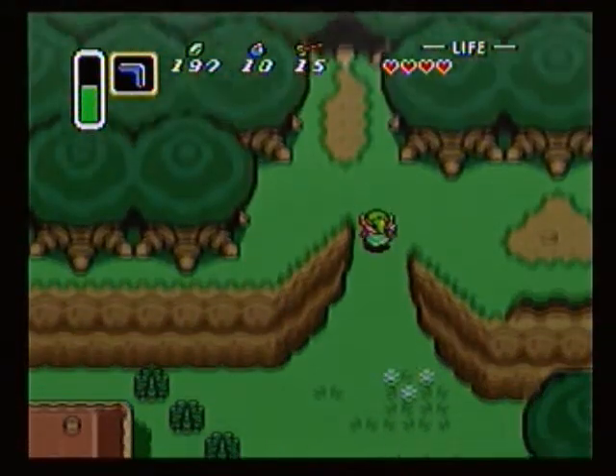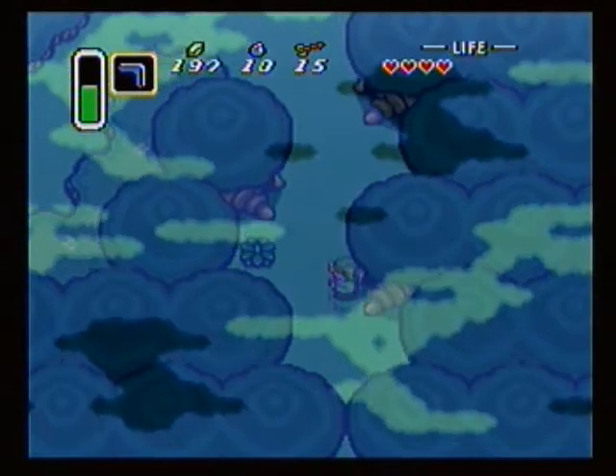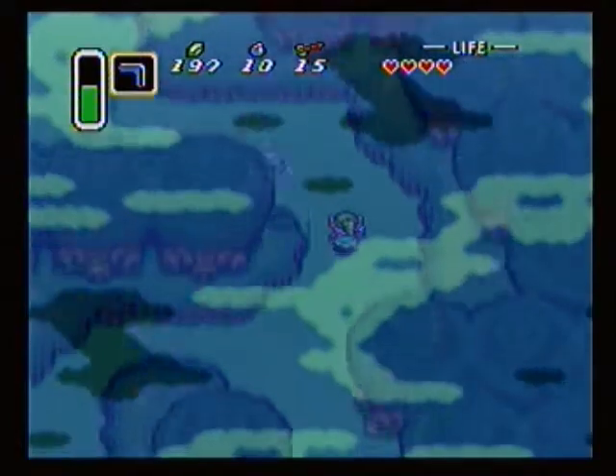Welcome to Part 3 of Legend of Zelda: A Link to the Past. We're going to the Lost Woods to get two items here. The first item we're going to get is the Heart Container.